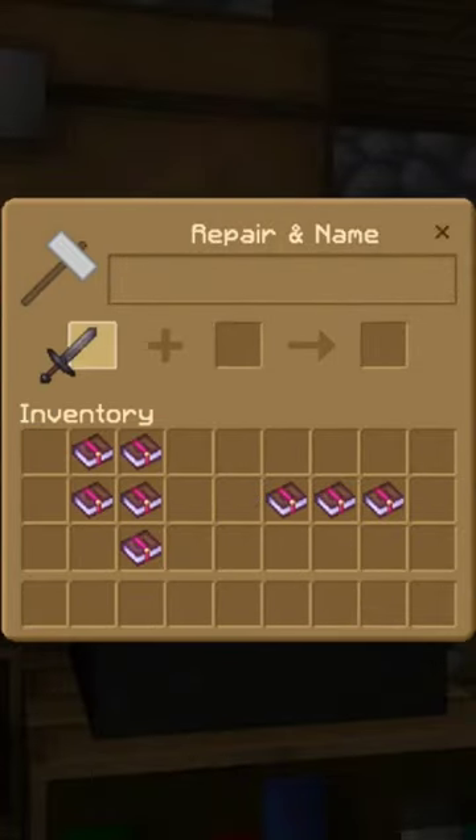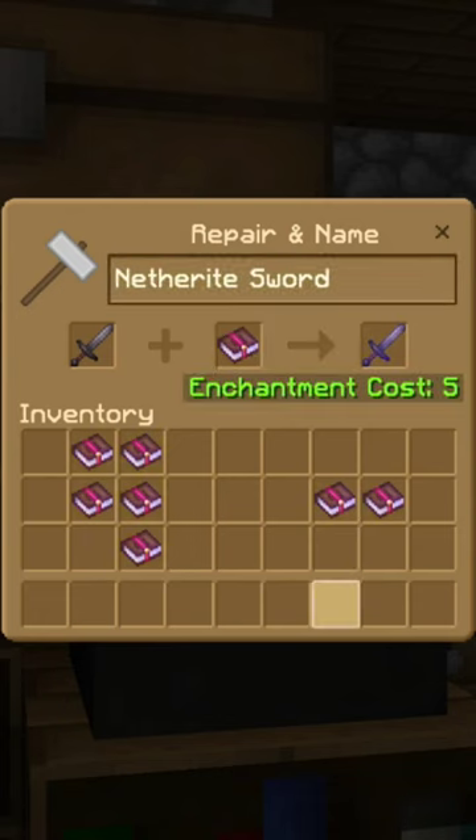Go to your Anvil, place in your Netherite Sword, combine that with Sharpness 5 — that will cost 5 levels of XP.